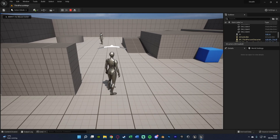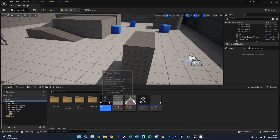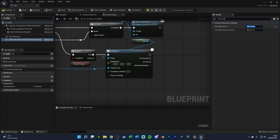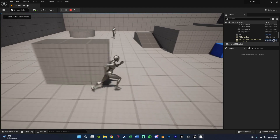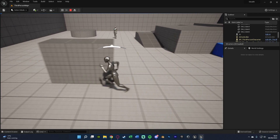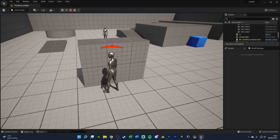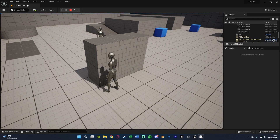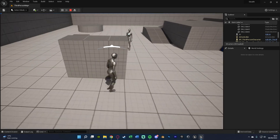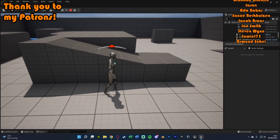Now everything is working: the AI chases us when the bar fills, stops when we hide, and the bar resets correctly. I'll also lower the max walk speed to 150 so there's time to hide. To summarize: we've built a detection system where a progress bar fills when the AI sees you, turns red and triggers a chase when full, drains when you hide, and stops the chase once empty. Thanks for watching — like and subscribe, and I'll see you in the next one.